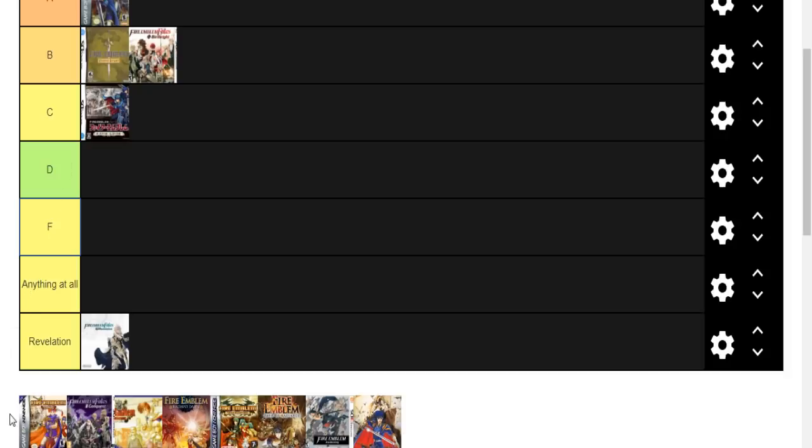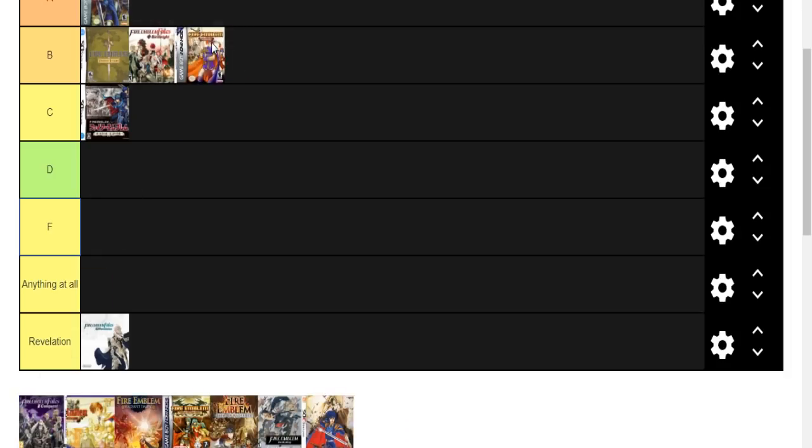Fire Emblem Binding Blade. You once again control Roy, who has now become much younger thanks to the dragon blood flowing throughout his veins. You must be rescued to each of the successive thrones on your way to defeat the mad king Zephiel, who wishes to rid the world of humanity thanks to their many flaws. Once again it turns out the dragons were actually behind it all, so Roy must now take his overpowered sword to defeat them. This stops the second coming of winter, thereby preventing all of Eli from turning into Alaska. B tier.